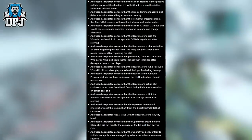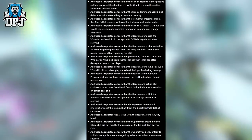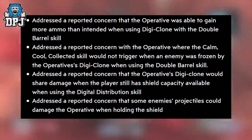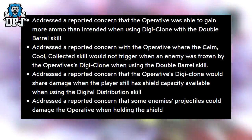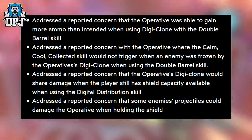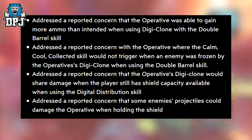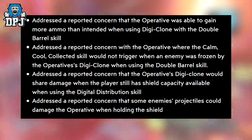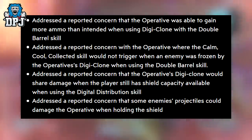Addressed that the Operative's Death Follows Close skill did not modify the damage of the kill skill Best Served Cold. Addressed that the Operative's skill did not apply when damaged by vehicles or other non-enemy sources. Addressed that the Operative was able to gain more ammo than intended when using Digi-Clone with the Double Barrel skill. Addressed that the Calm, Cool, Collected skill would not trigger when an enemy was frozen by the Operative's Digi-Clone using Double Barrel. Addressed that the Operative's Digi-Clone would share damage when the player still had shield capacity available when using Digital Distribution. Addressed that some enemy projectiles could damage the Operative when holding the shield — glad to see that fixed as it was confusing.